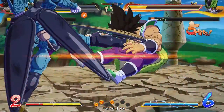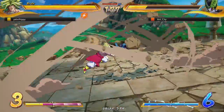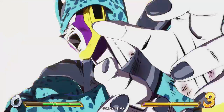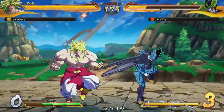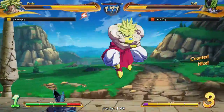Can we get Broly out? Cell clutch time. Can we clutch with Cell? We've got to fight Z Broly now which is kind of scary. Raw level three? Oh wait — did we both just raw level three at the same time? Oh my god, I stopped. That's hilarious how we both had the same idea — just raw level three. That's genuinely funny.